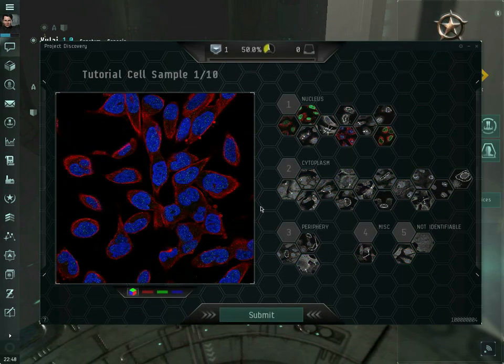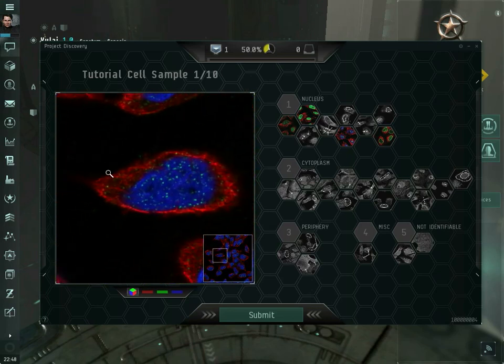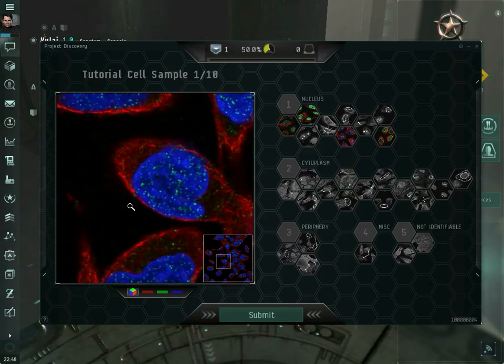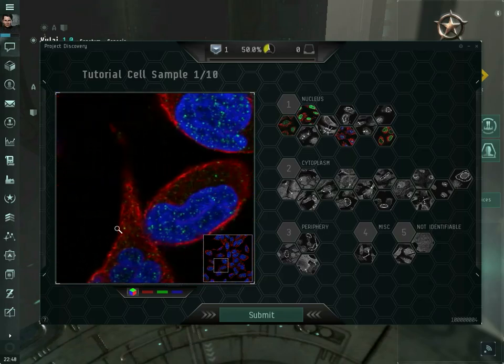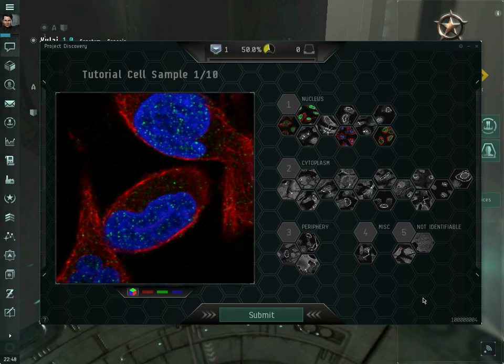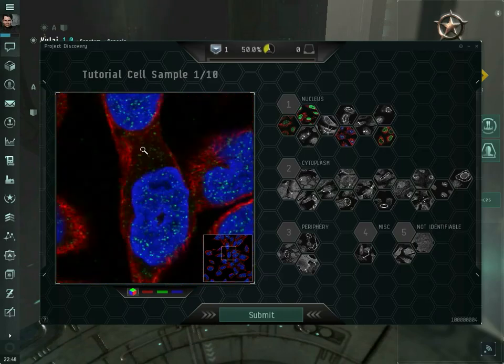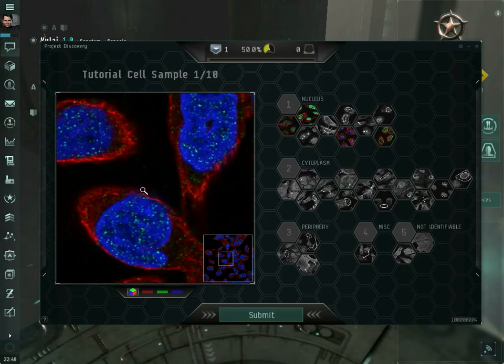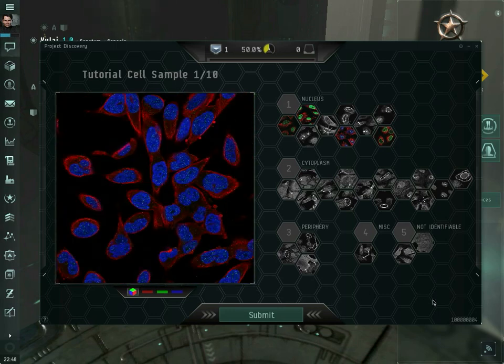So this is the minigame in question. Project Discovery shows you images of cells on the left-hand side, and if you put your mouse over it, you will be able to get a closer look at any particular part of the image. If you want to lock the zoom in, just left-click once, and you can move your mouse wherever and the zoomed-in portion will remain there. Left-click again and you can change where you're looking. Without being locked in, if you mouse off the top, it'll just show you the entire image.